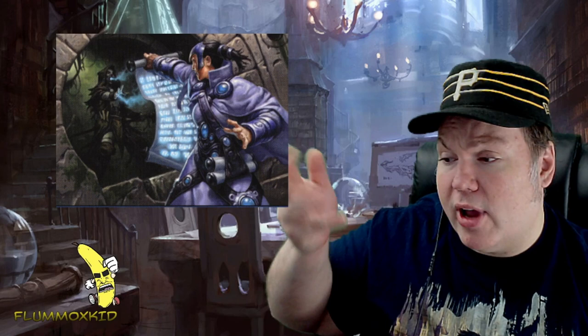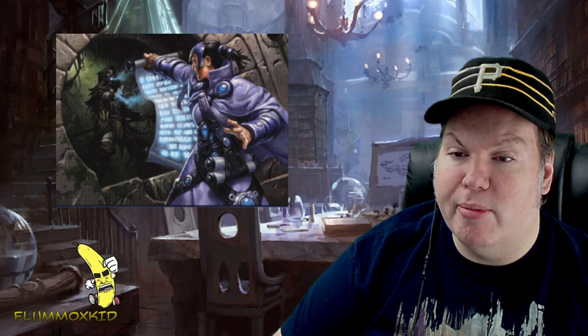Another modern staple reprinted in Modern Masters 2015 is Remand. It's a nice counterspell for a blue and a colorless — you counter target spell, but if it's countered that way you put it into its owner's hand instead of the graveyard, and you draw a card. So it's not a total counter but it'll definitely get it off the board and you draw a card, so it replaces itself. You just have to hope you've got another card to deal with that spell the next time it comes down.